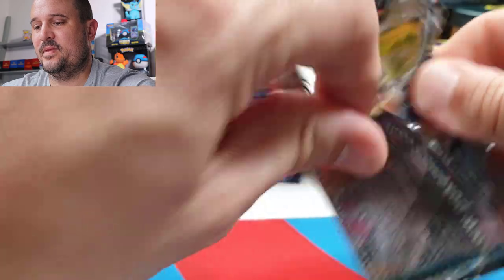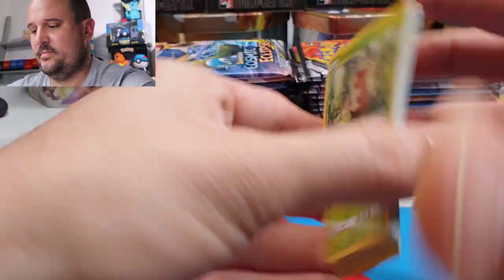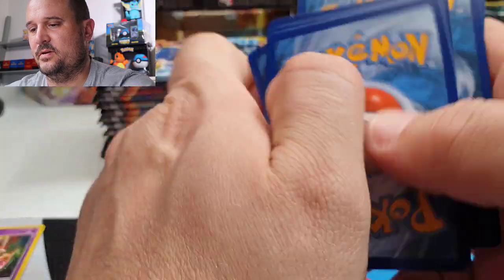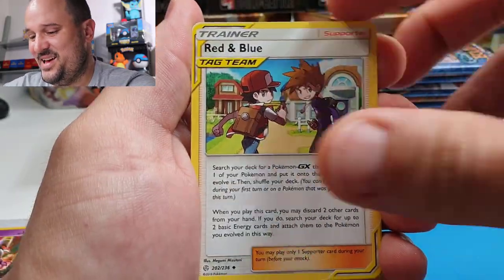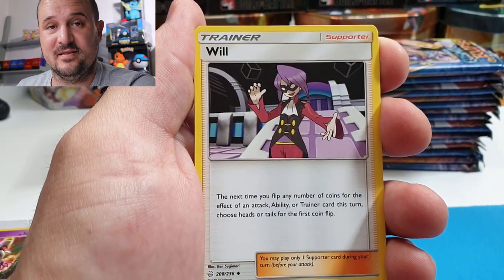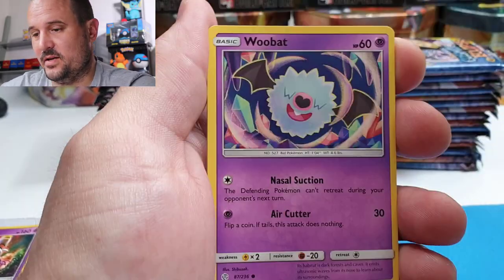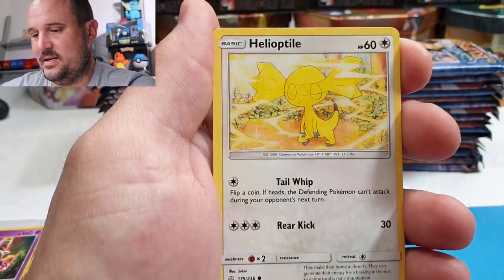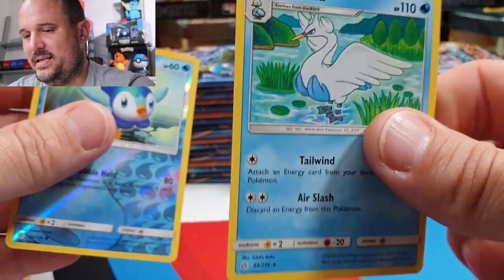Next pack with a code card. Red and Blue is another one — Red and Blue has got an amazing full art, which is really amazing and which I would love to get. We have Woobat, Ducklett, Helioptile, Cosmog, a Piplup, and a Swanna.